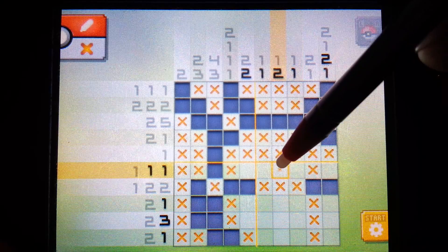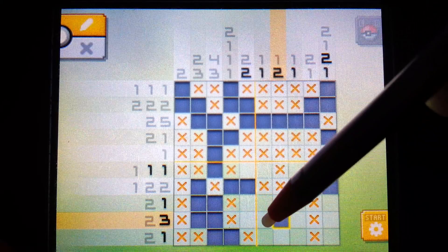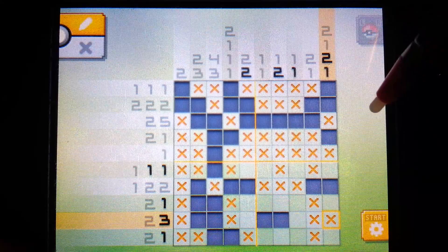We see a two here, which means it can't fit in a single pixel area, but it can fit into these three. The middle one is going to be filled in no matter what. This three can fit into these four, which means it can fill in this one here regardless of where it starts. We can also put an X over here.